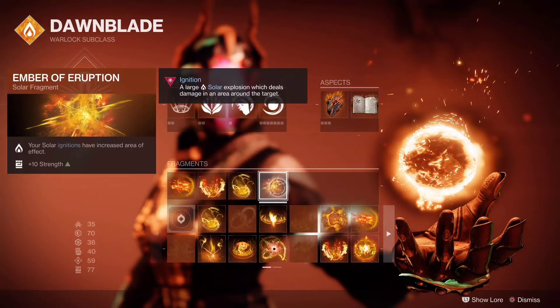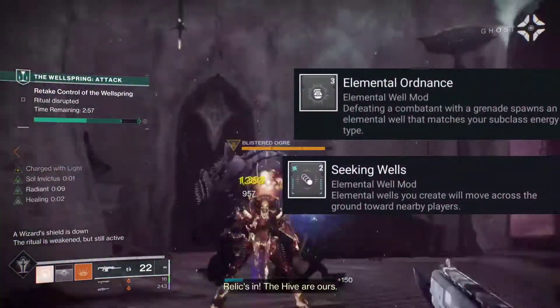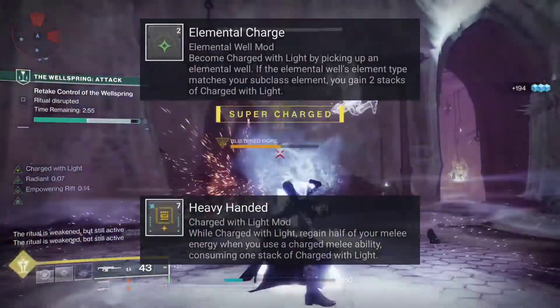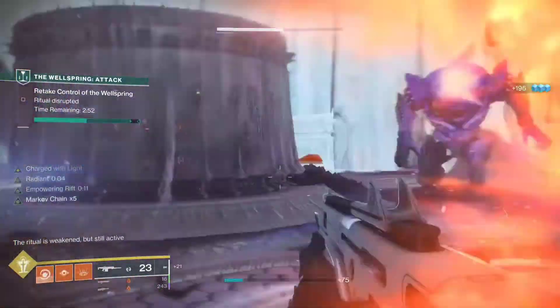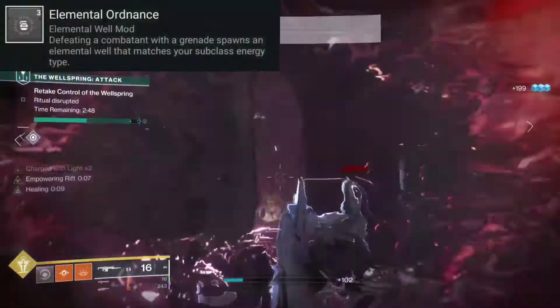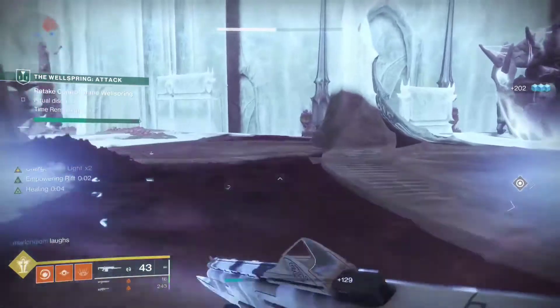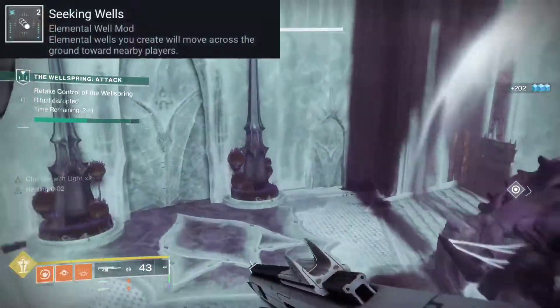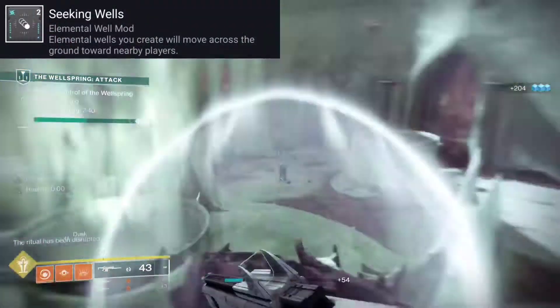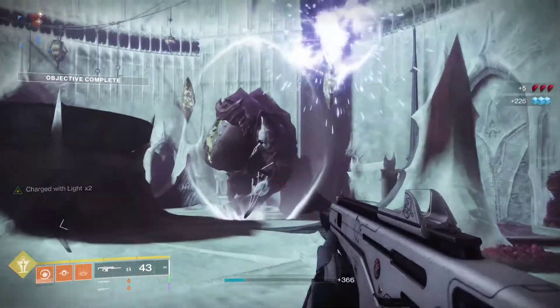To truly utilize this build to its highest potential, you're going to use a different combination of mods, ranging from general armor mods to elemental well mods and charged with light mods. I'm going to put those up on the screen, but in a nutshell, you're trying to cause elemental wells from your fusion grenade kills. Fusion grenade kills spawn those wells, and then you're going to be using Seeking Wells to pull those wells into you so you don't have to leave your Well of Radiance or your empowering rift too often.